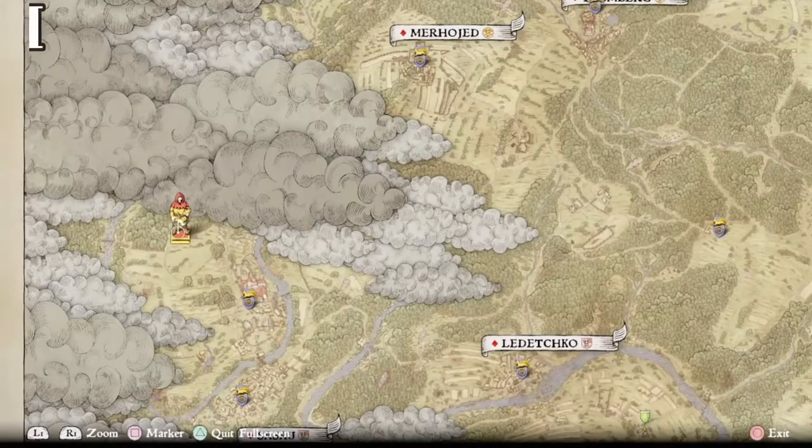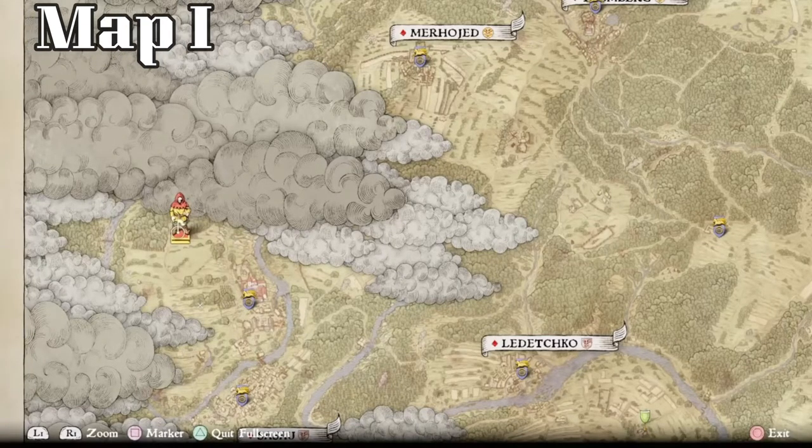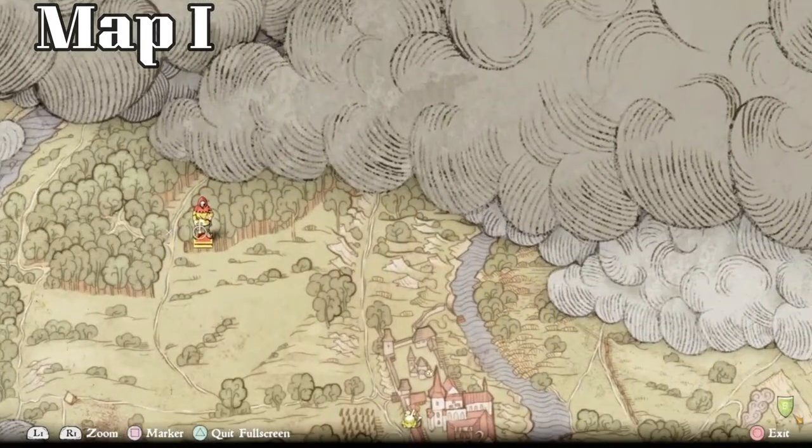We'll be starting off with treasure map one, which will lead you to this first treasure. As you can see, here's the Sassaw Monastery. I'm right up here at the point of these woods. There are two blocks of woods between the road, so it's really easy to find. We'll zoom right in and put you right at it.